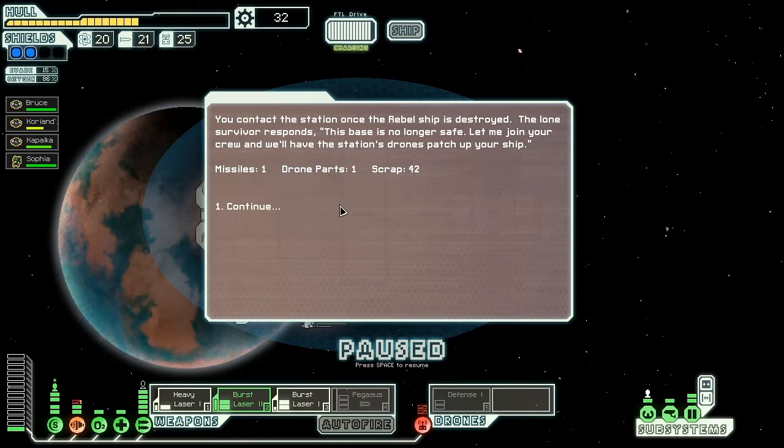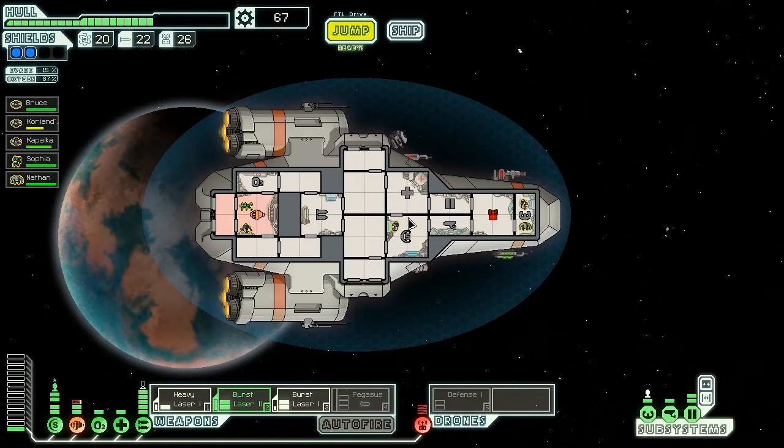The lone survivor responds: 'This base is no longer safe — let me join your crew and we'll have the station's drones patch up your ship.' So we get missiles, a drone part, 42 scrap, and a new crew member. He's an Engi, which means he'll be able to repair quite well. We definitely need to heal up — well, that could have gone worse. Could have gone better, but our ship is looking pretty good.